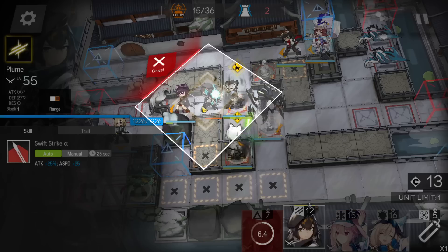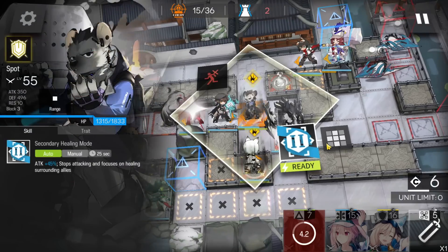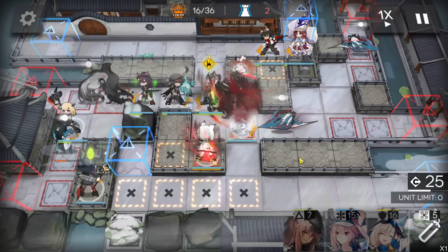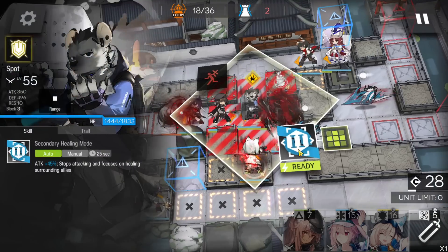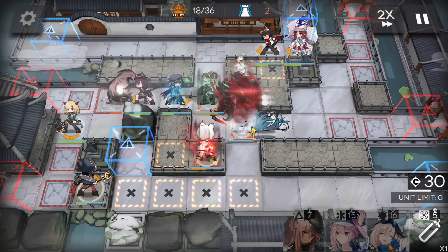Get more DP and deploy the single-block vanguard here facing the right side to help kill the smarties in front of this defender. Activate Monster's skill now. Then activate the medic-defender's skill if it's on manual, and keep going.